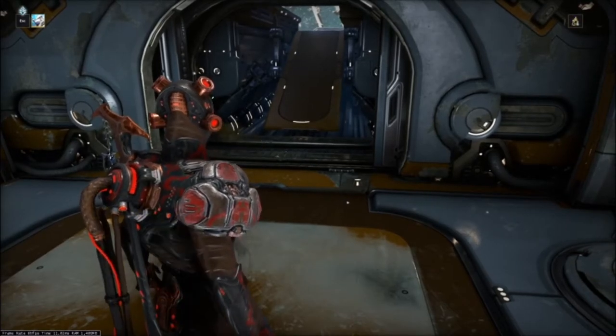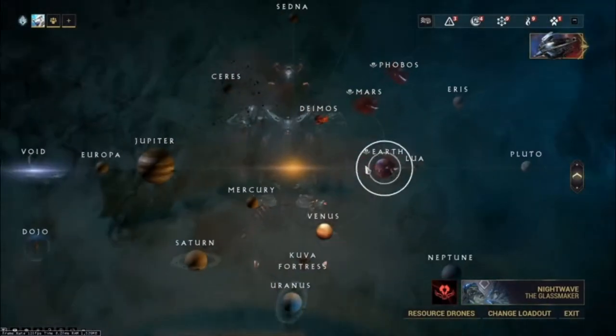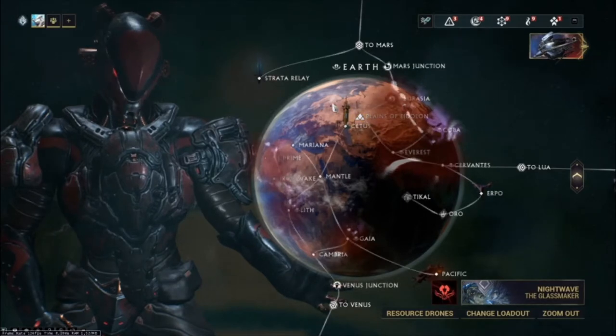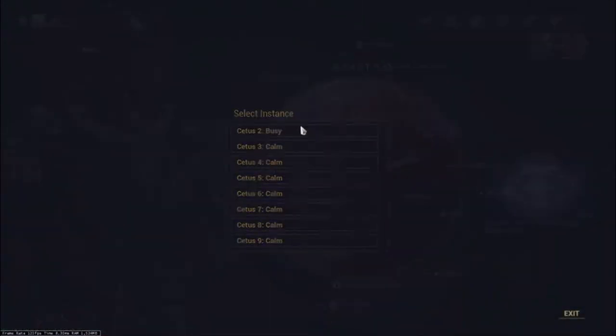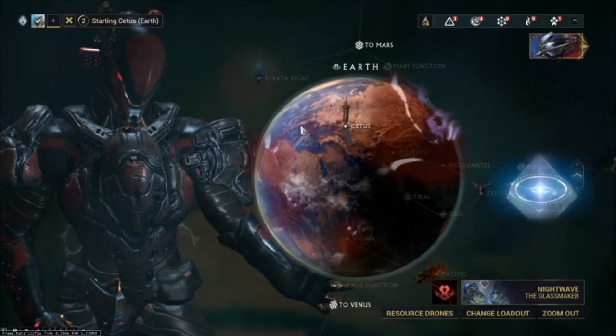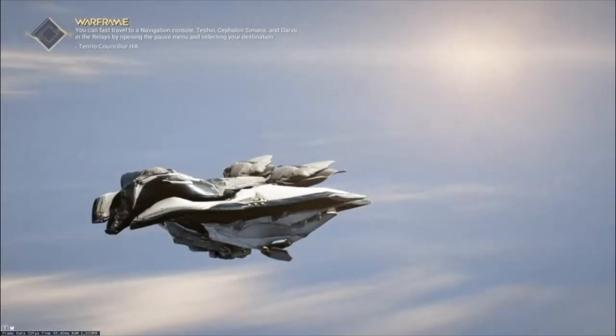You need to go to a room on Earth — I will show y'all real quick as I talk. You need to go through Cetus, past Konzu, and around the back there's this area with some symbols and a door that you've probably walked up to and noticed it doesn't open. Your operator opens the door. Then you're going to talk to him and go to the Browsewares.